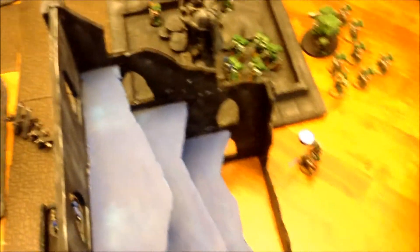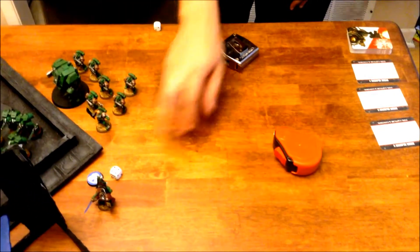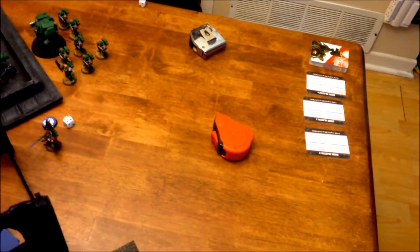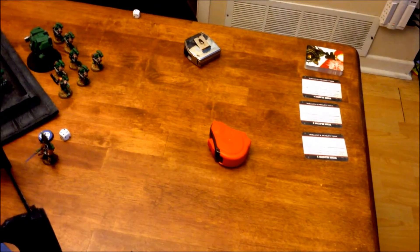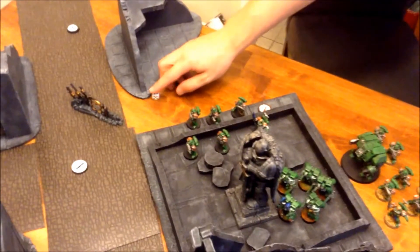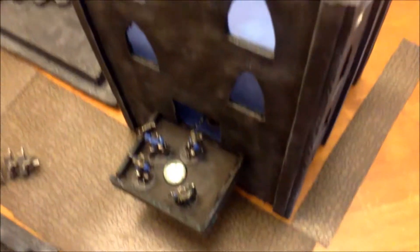We're going to roll off to see which objectives we have already and see what mysterious objectives we ended up with. Number three — which I already control. Number four: Targeting Relay — re-roll shooting hits of one. Awesome. Another targeting relay in the corner. And I roll for mine here — a three, which is Skyfire Nexus, which is no use to us. So that one is completely useless.